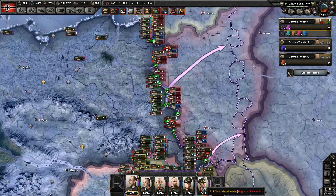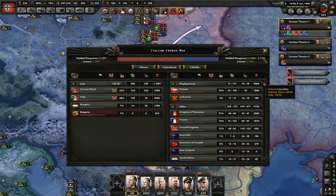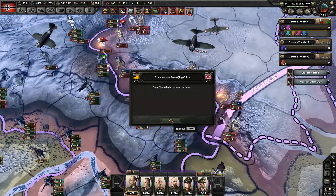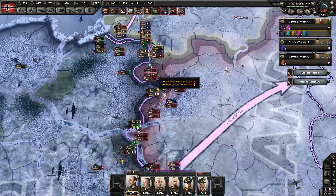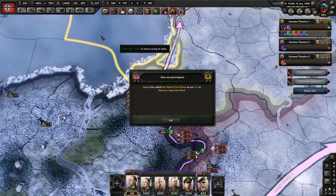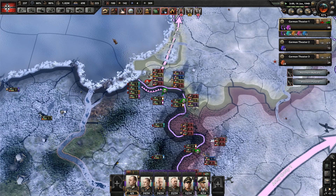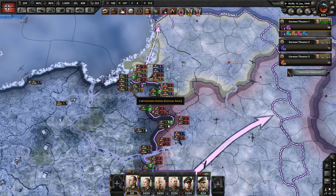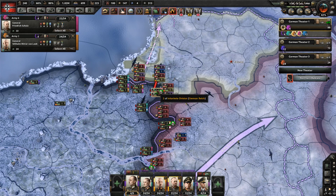Number two: embargo nations. I know there are some things you can do in focus trees for a couple of nations — mostly the United States — where you can embargo nations. But what if you could just straight up embargo a nation for like 200 or 300 political power? I think that'd be awesome. If you embargo a nation, maybe you can get more of your own resources without having to open or close your economy. Some people might think that'd be overpowered, but embargoing nations should be in this game.